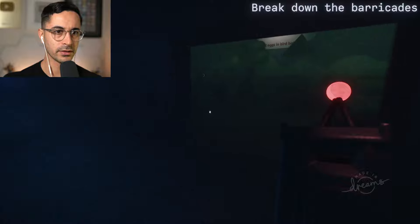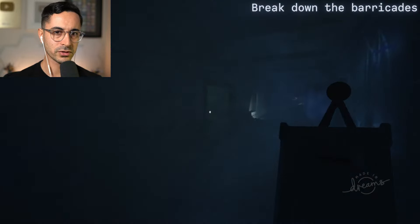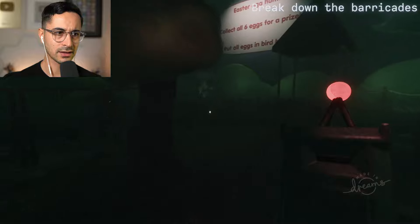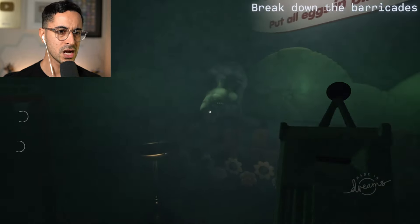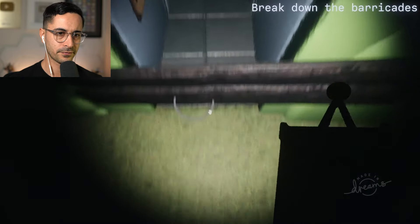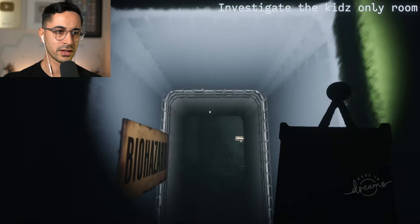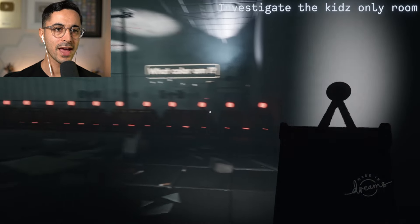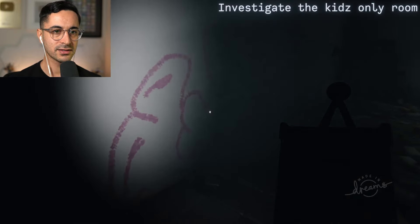I have a bad feeling about this. Is this where they want me to go? There's nothing here. Oh, it wants me to go inside Opila's place again. I don't want to go in there. There was someone there. I don't feel good about this. Hey, Opila. Just chill. What was that noise? Why are there so many noises? Can you get out of my way? Kids only. Investigate the kids only room. That's weird. Biohazard? Alright, so now we're getting into Resident Evil biohazard territory?